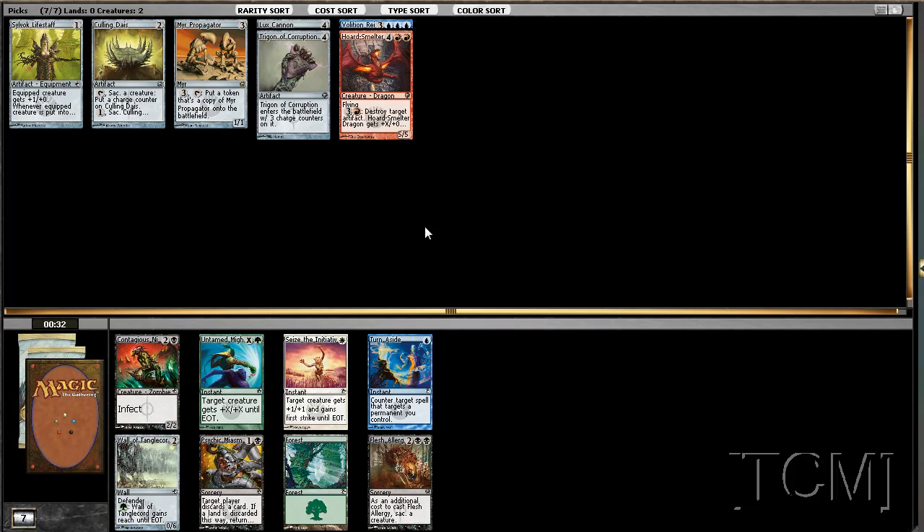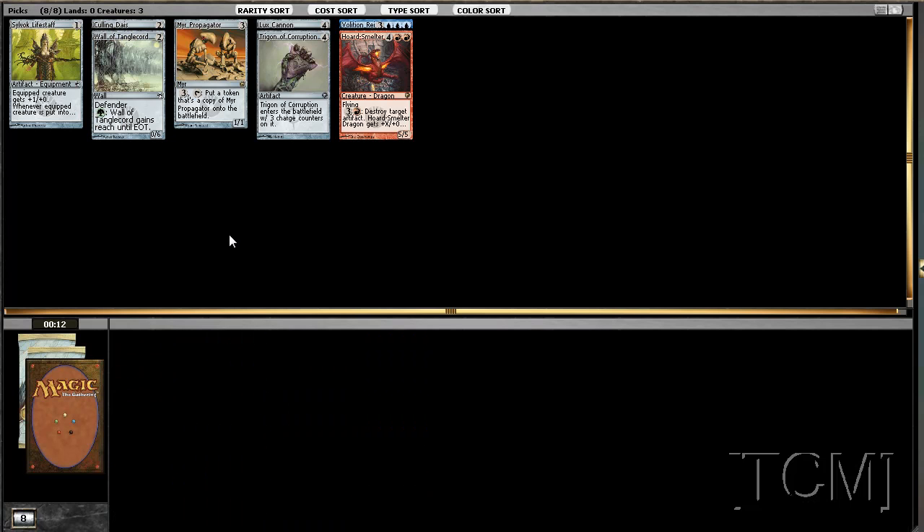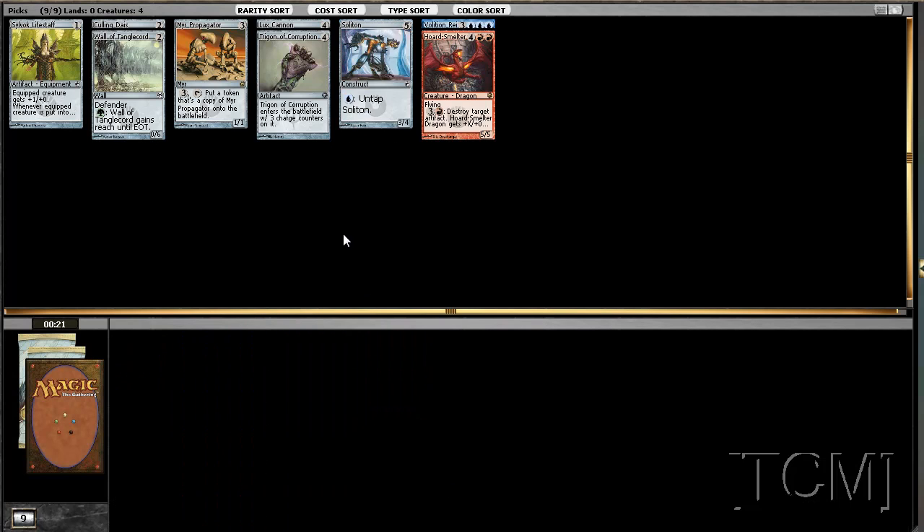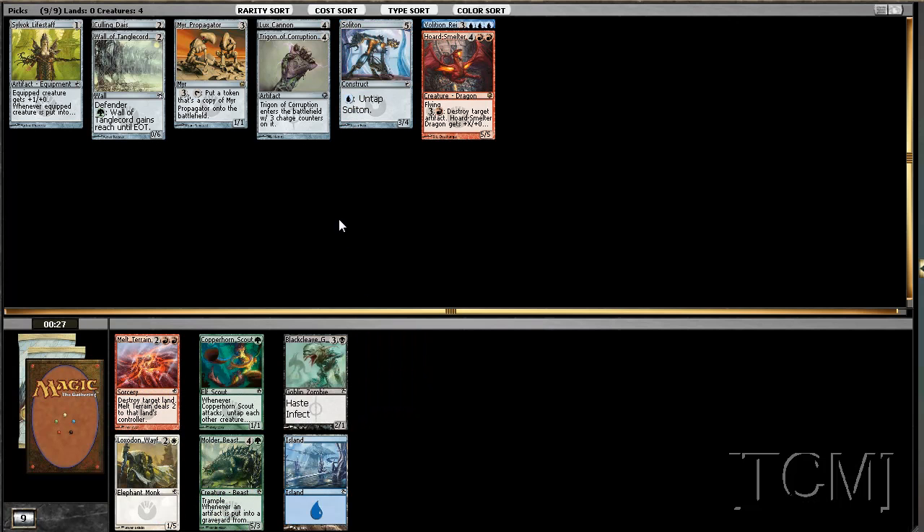What is all this stuff doing here? That's good black, that's infect, and this is a really decent removal card. I mean if they have a dragon they can just take it and kill it. But the wall I think is what we're gonna go with here — it's another artifact and it really does slow down the battlefield. It's a throwaway for our proliferate, but I don't know if it's that great since we don't really have all that much. Let's just snag that up.